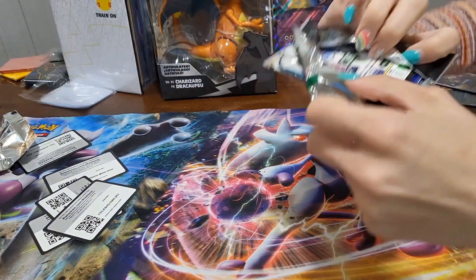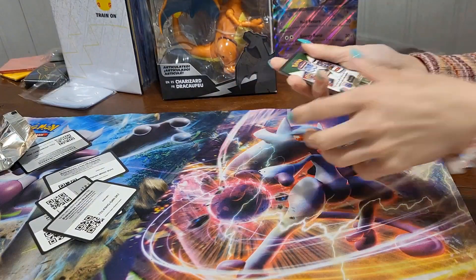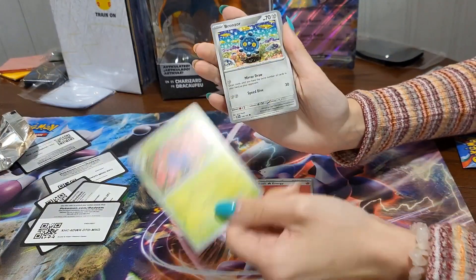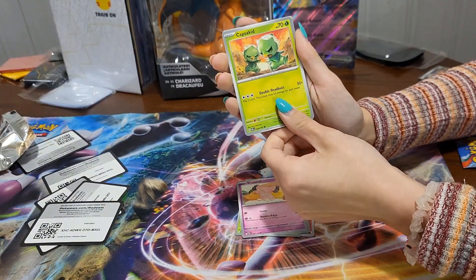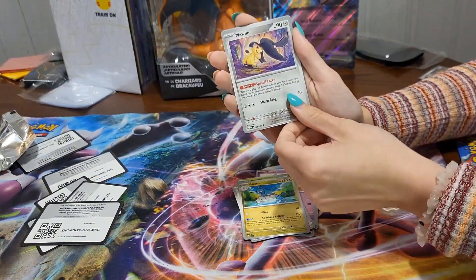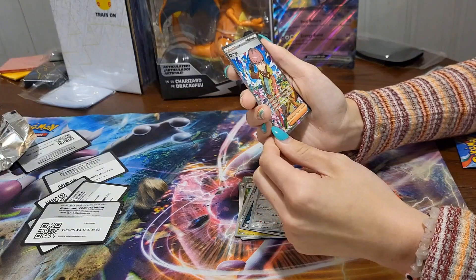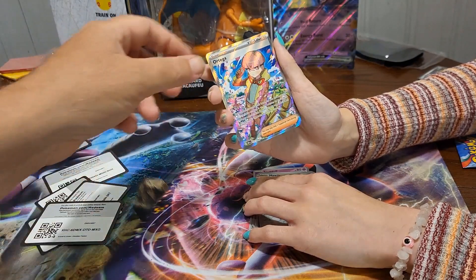I do got my Tyranitar pack here — open it up. That's probably the least I've struggled with a pack — open it. Fresh knock on that, we got a code card, one to the front. Fire Energy, Gloom, Bronzor, Snubbull, Capsakid, Team Star Grunt, Altaria, Mawile, Inkay reverse, Bronzor reverse — and an Ortega full art trainer!